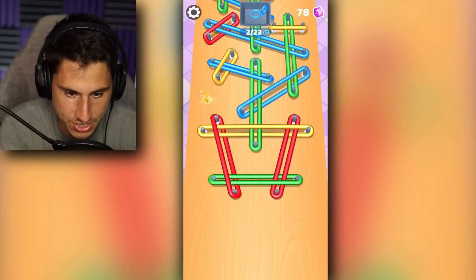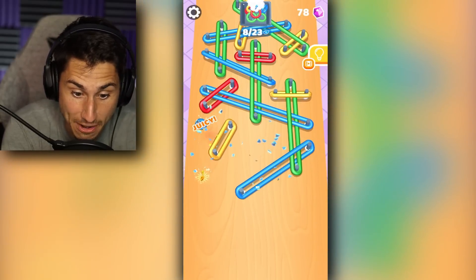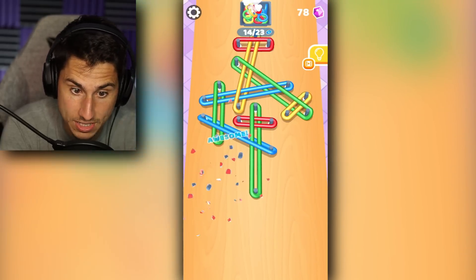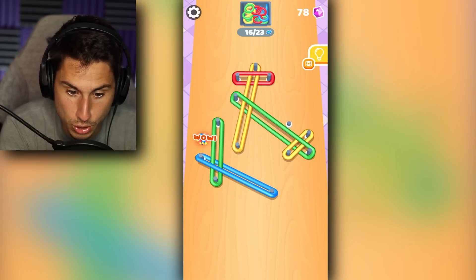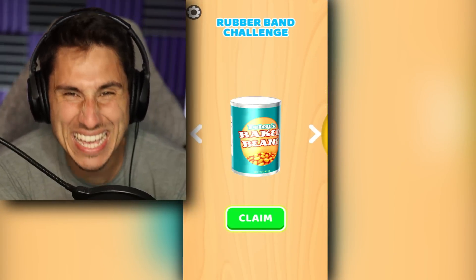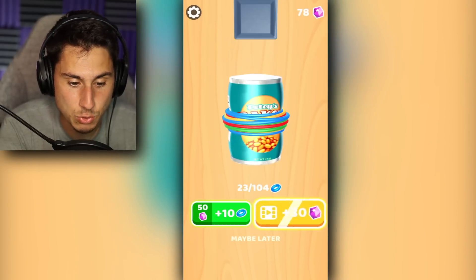Oh my goodness gracious, this next level is not going to be easy. Let's start with the red, then green, green again, yellow, and red. That's a good start. We got the key! We're going to go blue, green, yellow, blue, then red — easy one. Red, green, blue, green, blue, yellow. I did it first try and got a ton of rubber bands! Now we're blowing up a can of baked beans — why would we blow up a can of baked beans? We've got 23 out of 104 rubber bands.